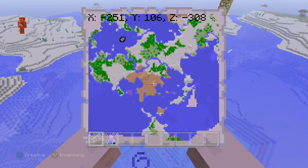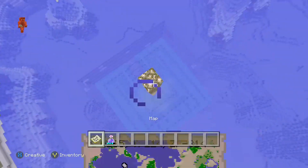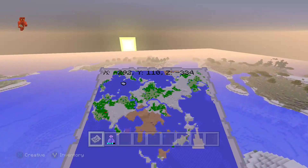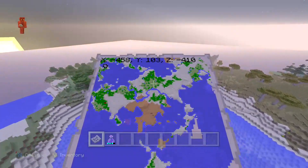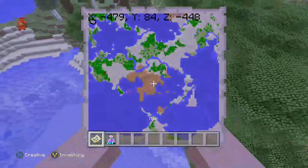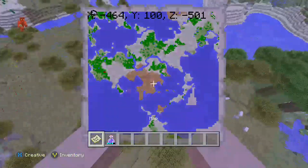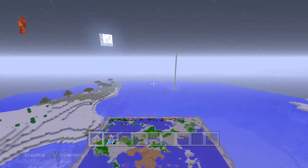There are three mesa biomes, and the rest of the world is desert, savannah, and plains. Like I said, you can increase this to large, and if it does expand the way I think it might, that mesa biome in the top is going to be a bit bigger. Let's check this corner — oh yeah, look at this rooftop biome right here! So you get a little rooftop biome. And that's the entire map, guys: two ocean monuments and three mesa biomes. Thanks for watching, peace!